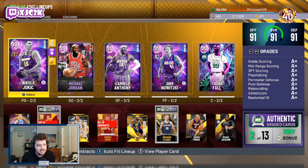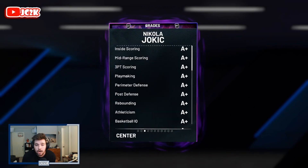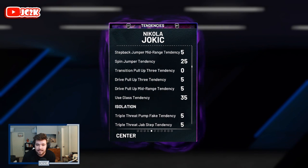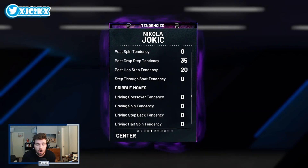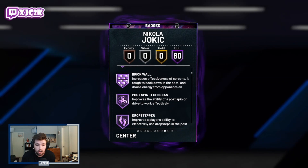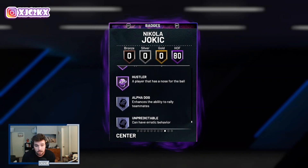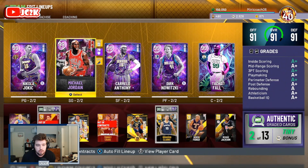I think his better position will be point guard because at center he just doesn't quite have the size to compete against Tacko, Mark Eaton, guys like that. But as an endgame card he's going to have perfect stats — 99 across the board. Tendency-wise, same thing: perfect tendencies, 100 dunk tendencies, 100 defensive tendencies across the board. Badge-wise he's got every single Hall of Fame badge — all 80 of them. On paper he's basically perfect.